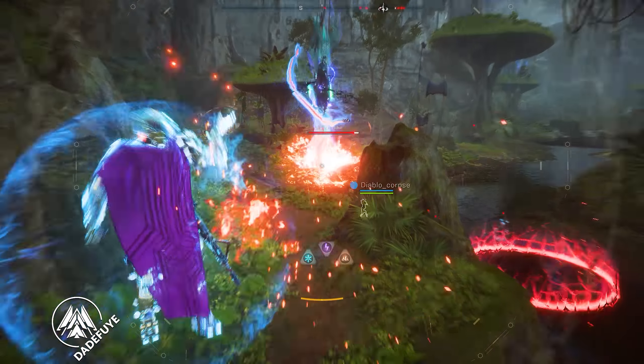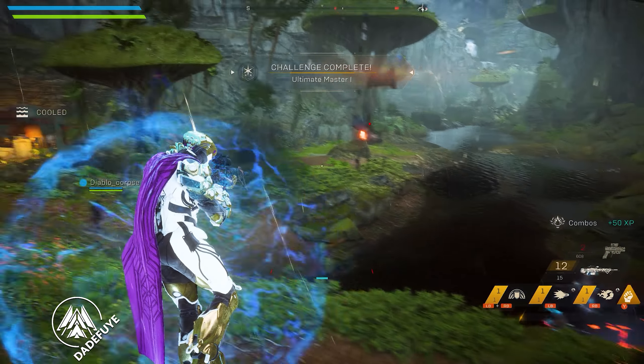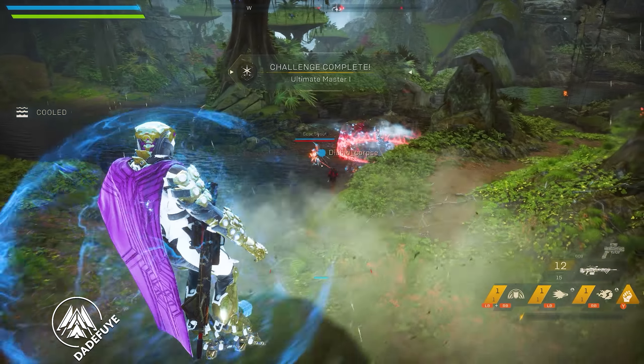When it rains in Anthem there is more loot to gather, certain items reveal themselves, some enemies come out more often and they attack in a different way, and the water also cools your jets.